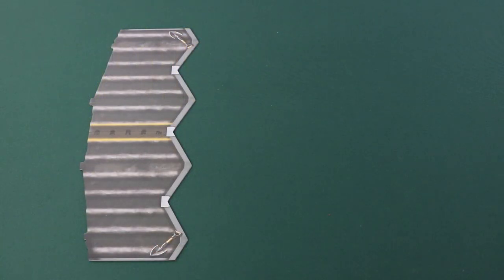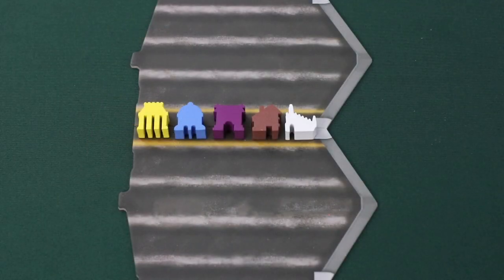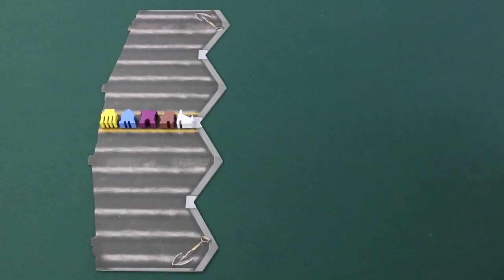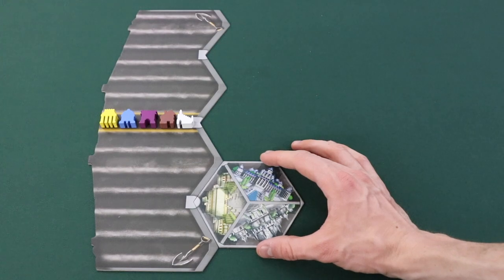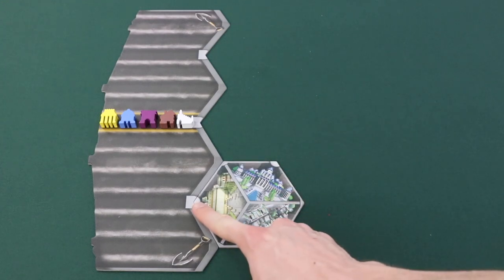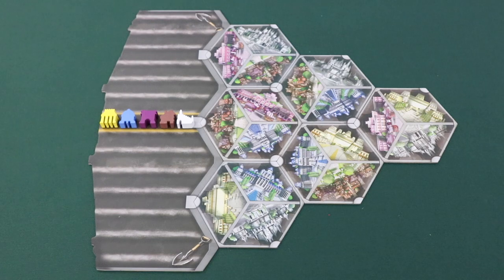To begin setup, place the control track in the center of the play area so that each end faces one player. Then place the five control markers in the center space. Select six random board hexes from the box and place them next to the control board so that the symbol matches up and forms a circle. After placing all six hex boards, it should look like this — it's important to place the tiles so that the circle is formed in their corners.